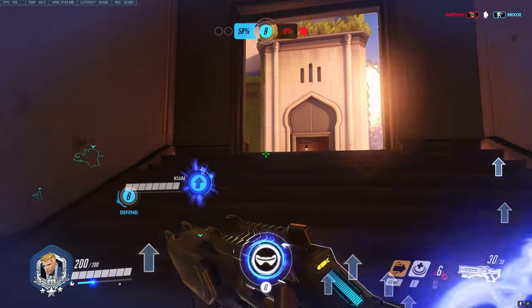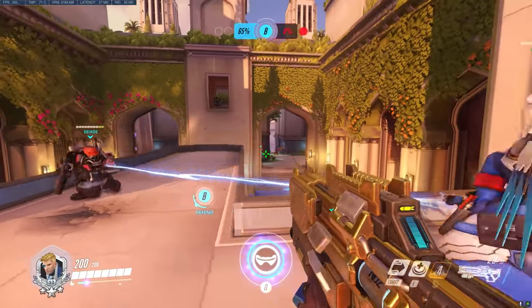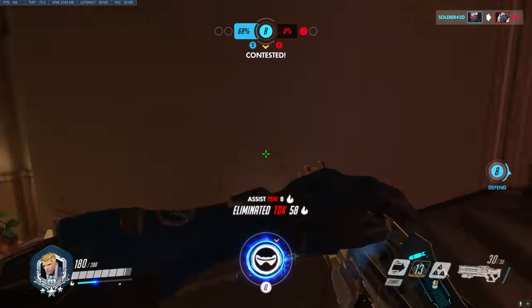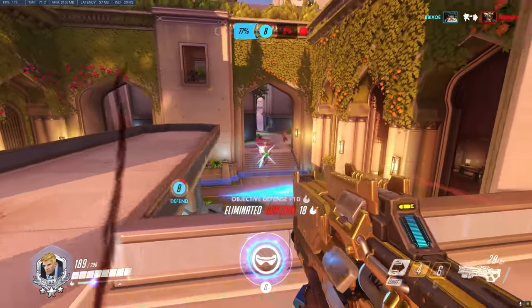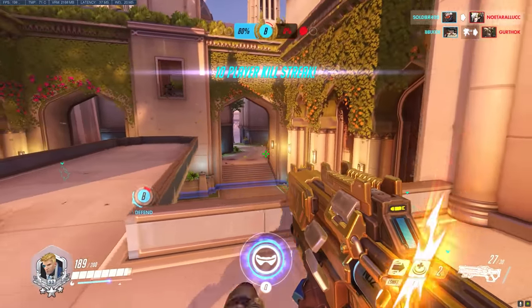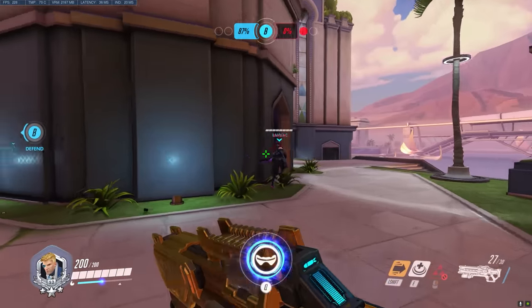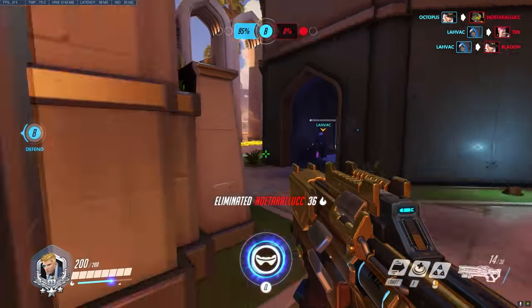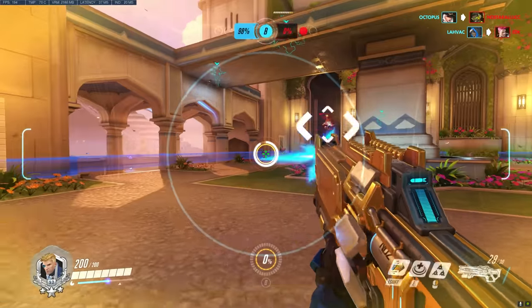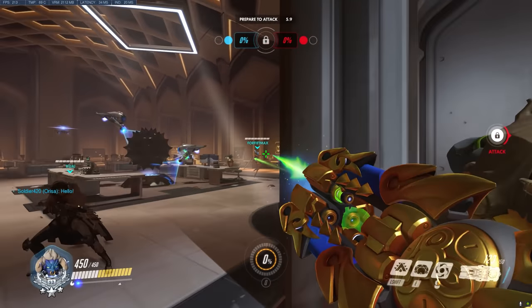Basically, you visit Battle.net, create a free account, go to account settings, click on connections, then click link your console. Once cross-play is available, launch the game on your system, press the confirmation button, and you'll be presented with an alphanumeric code and a QR code. Enter the alphanumeric code at Battle.net/pair, or scan the QR code with a mobile app. Log in with your Battle.net credentials to finalize the connection. You'll receive an in-game message confirming your account is connected, then relaunch Overwatch to be enabled for cross-play.